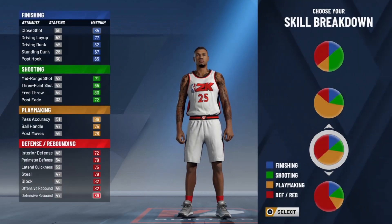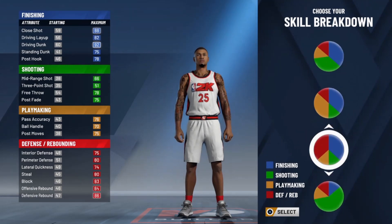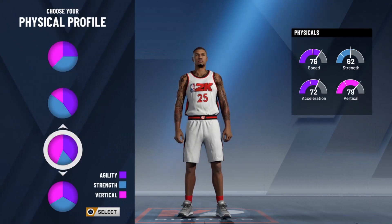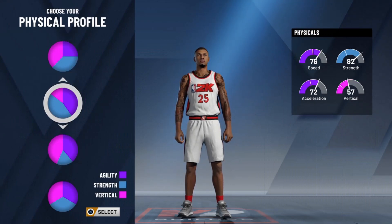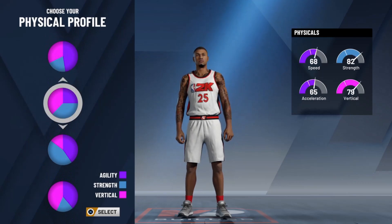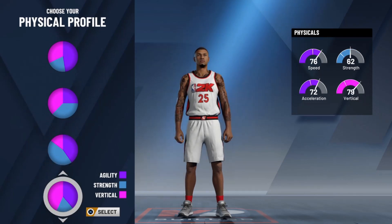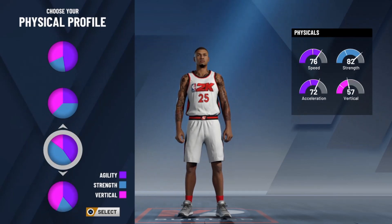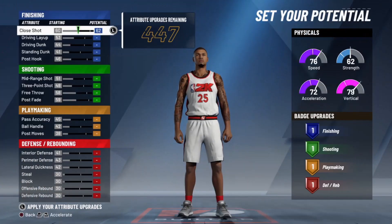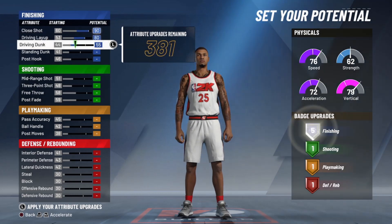The next build is the Three Level Scorer at the small forward. For those of you that like scoring — and I think of Kawhi Leonard and Paul George — this is the perfect build. A three level scorer is basically a scorer with defense. That's all it is — a good all-around build.